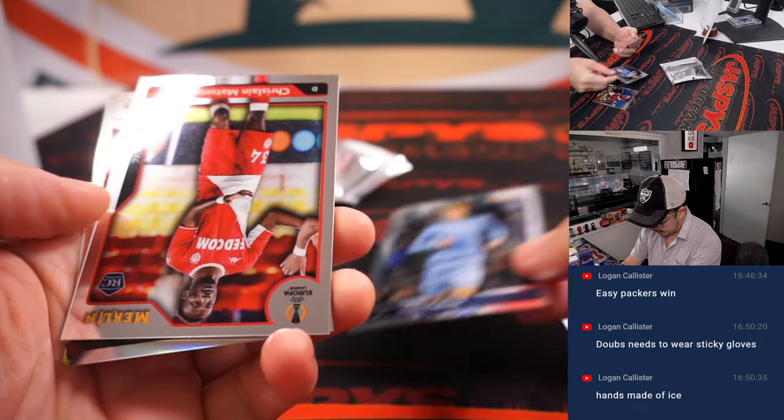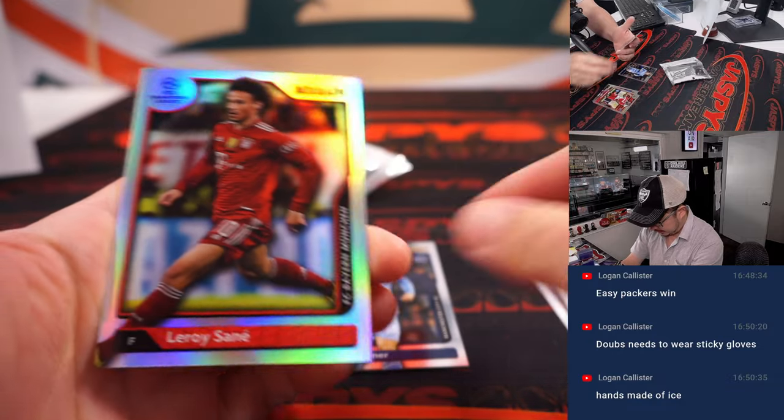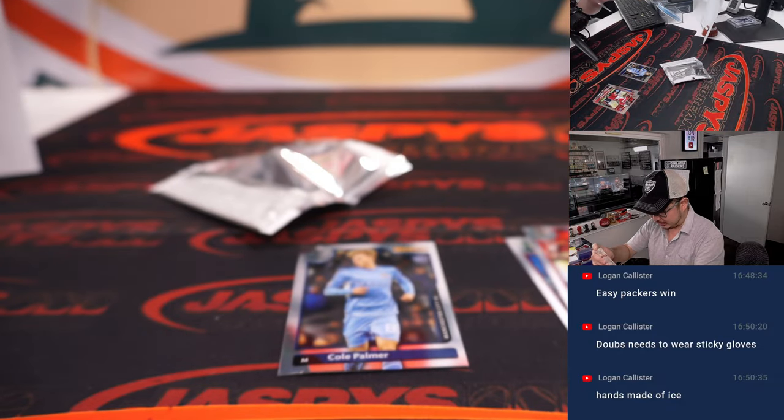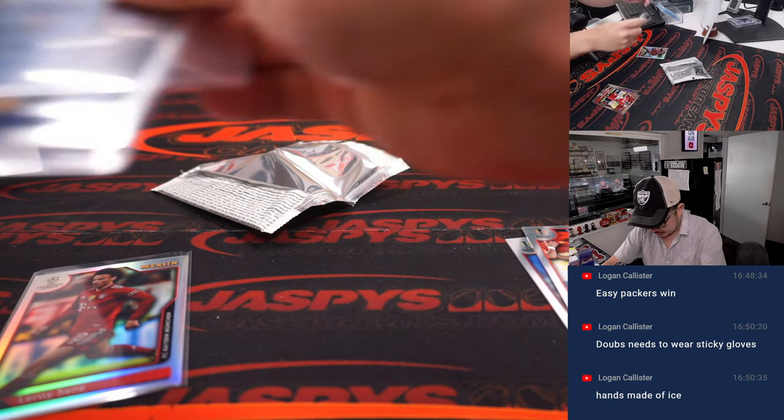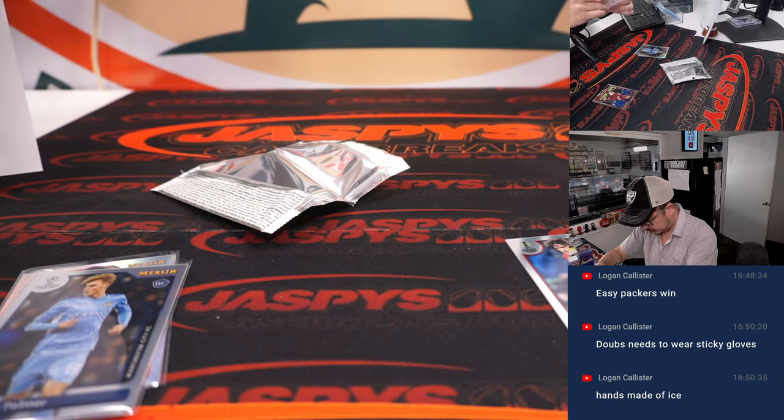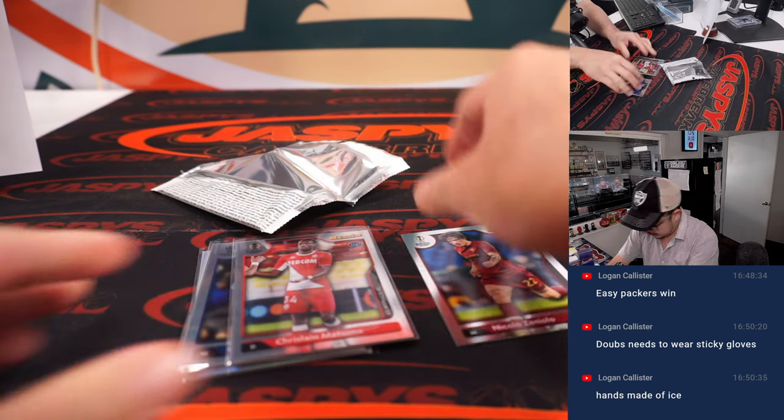Got a Cole Palmer rookie for Man City, and a Leroy Sané refractor. And we've got another rookie card here too. Nice.